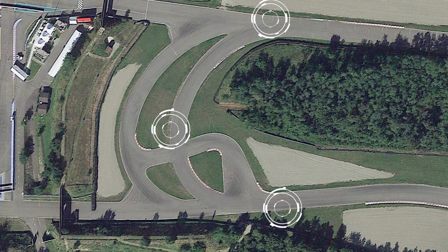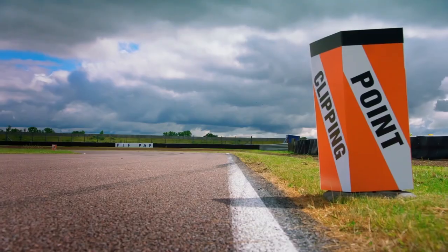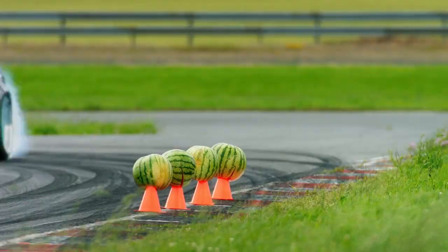Déjà, les clipping points, ou points de passage en français, situés à différents endroits du circuit. Il s'agit pour le pilote de passer au plus près de ces derniers sans les faire tomber. S'il est éclairé sans être trop poussé, alors la note maximum sera attribuée. Dans le cas contraire, il s'agira d'une faute sanctionnée.